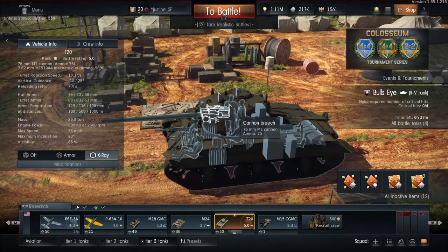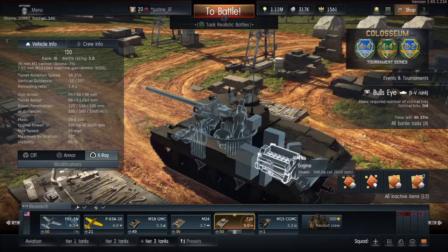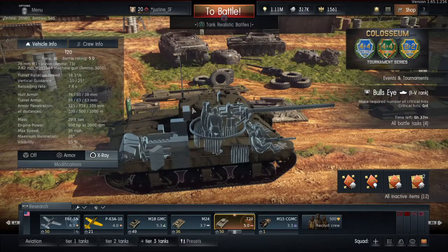76mm M1 cannon, pretty nice. 76mm. The ammo - primary, secondary. Fuel, engine, transmission, engine. What is this box? Well, that's a radio. I didn't realize that - you can knock out somebody's radio from the back of the turret on some vehicles.